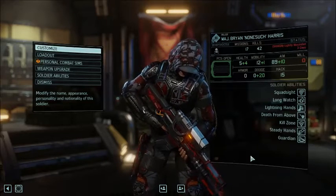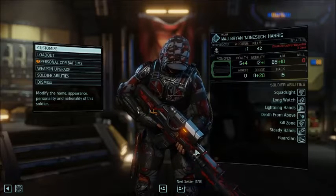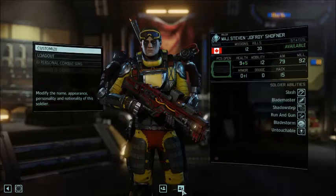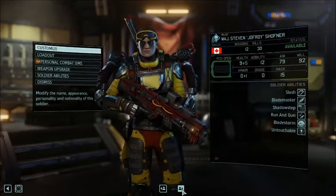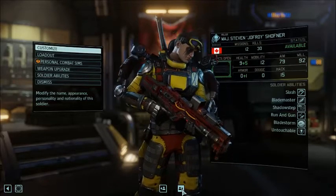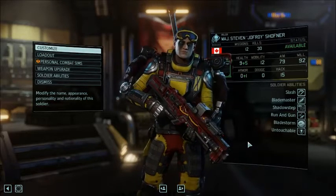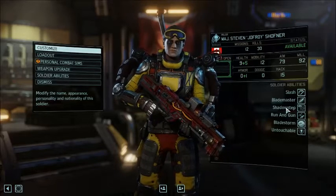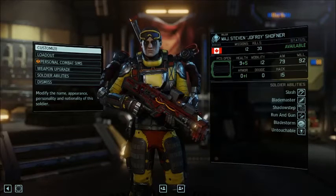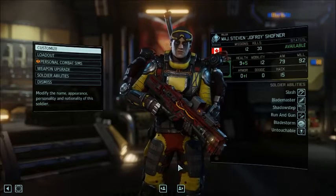Brian Harris has a great set of abilities — a scoped Gauss rifle with quick-loaded weapon mods. Steven Schaffner is up to Major now. I've gone the other way with the Ranger class, focusing on non-stealth abilities. He just likes to get close to things and kill them. He also spends a lot of time in the exosuit — I like having Schaffner in that exosuit, it seems to work out well for him.